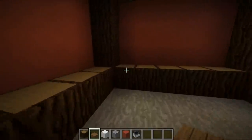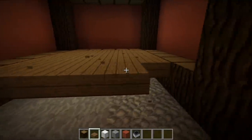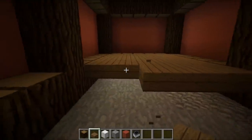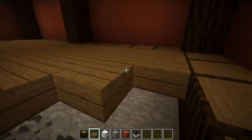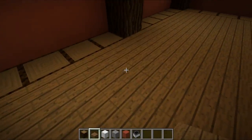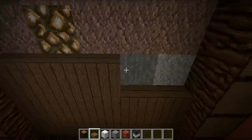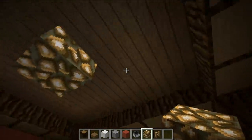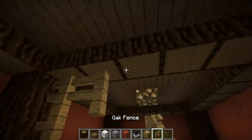Now we're going to place in the floor — using spruce wood slabs, or full blocks if you prefer. Place those all the way across the floor section, and for the ceiling we're going to do upside-down slabs. It is extremely dark in here so we're going to place some glowstone up in the center — it's a 5x5 area so it should be slap bang in the middle — and then add in just a tiny bit of detail.